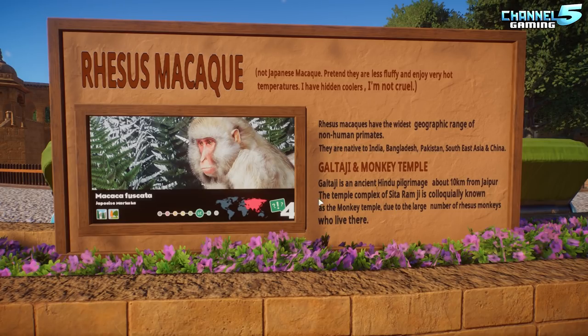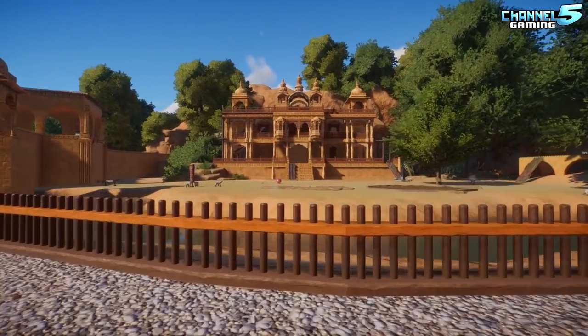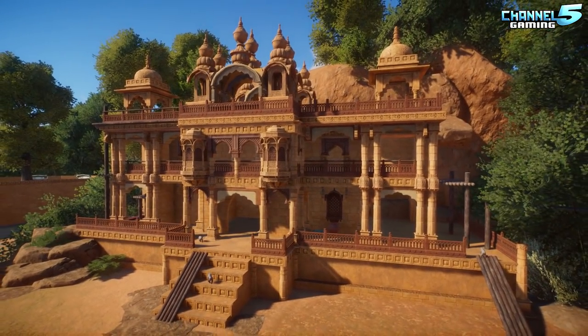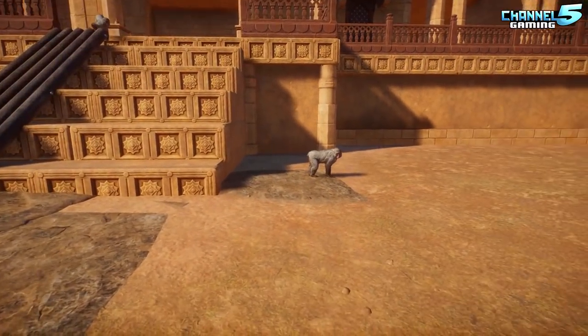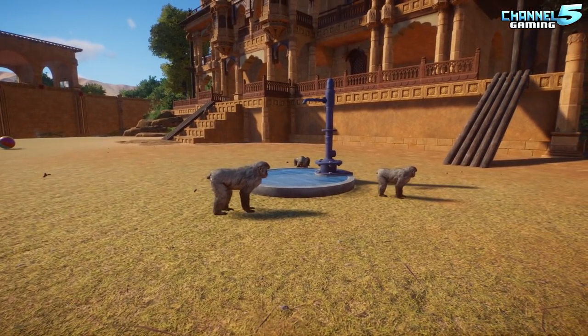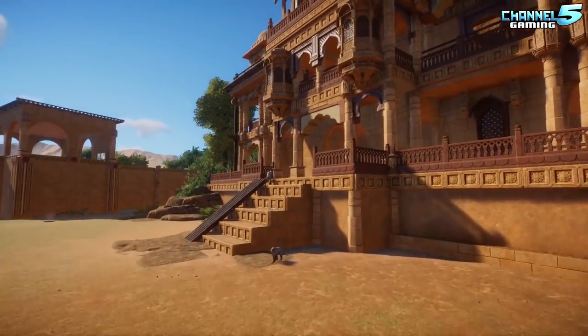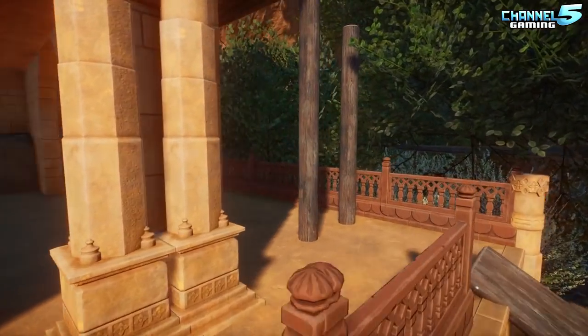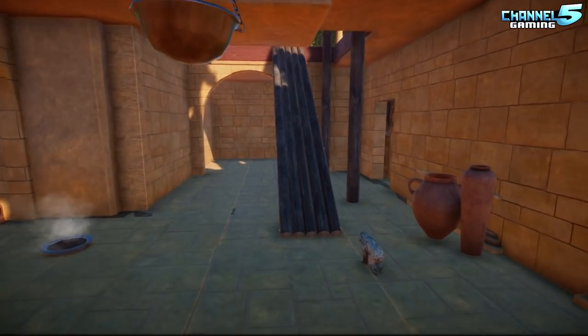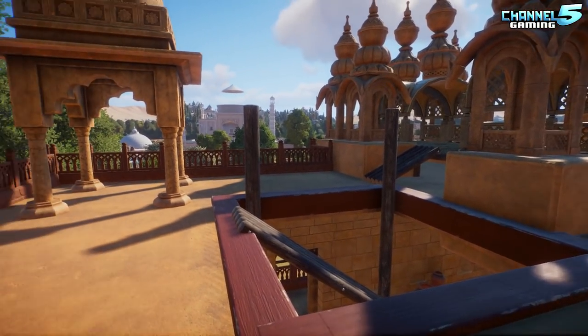The temple complex is locally known as the monkey temple due to the large number of rhesus monkeys living there. It's an incredible temple against the rocks, completely covered in monkeys. In Planet Zoo, gems bucks or similar animals represent them — just really less fluffy. They do some fun jumping and climb right to the top.